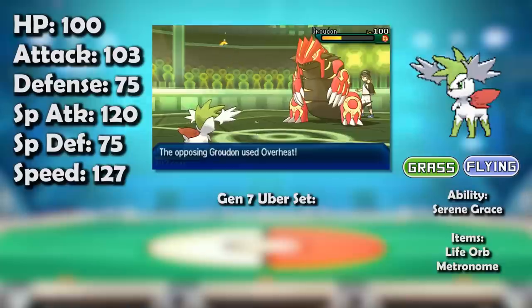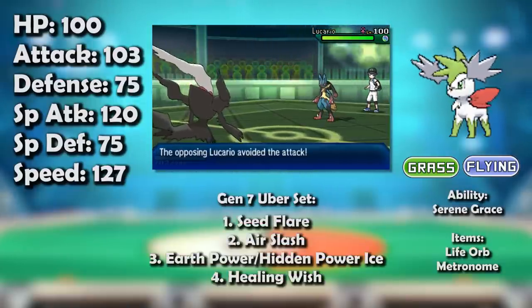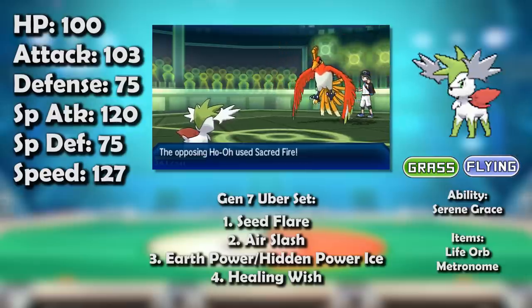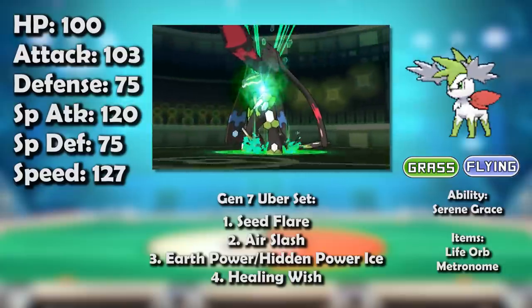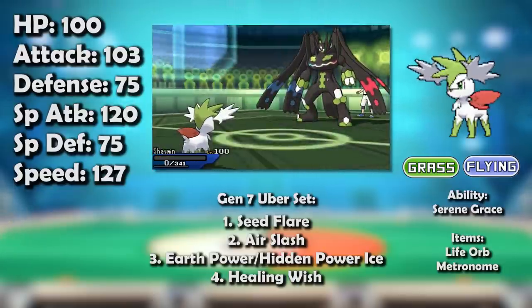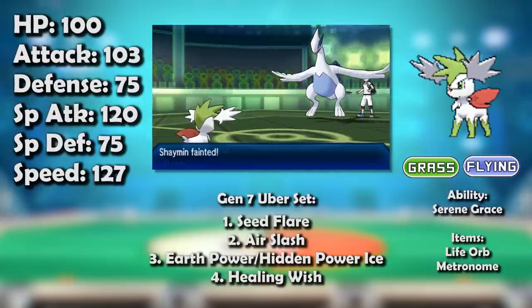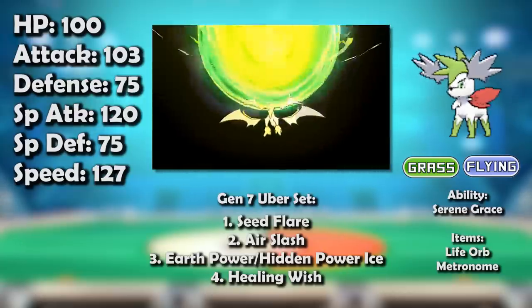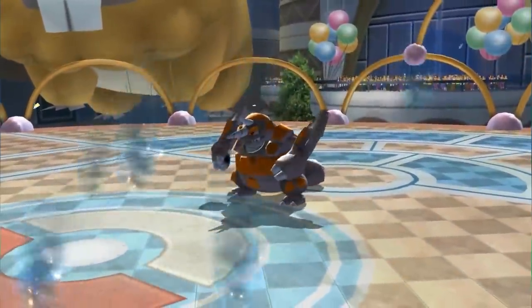Shaymin-Sky did not have it so good in Gen 7 Ubers. All its old issues returned and many new ones arose. Darkrai's Dark Void was nerfed, making it more or less unviable, and thus outrunning it was no longer a big deal. Defogging had never been easier, and Regenerator Ho-Oh had never been more difficult to break, especially in conjunction with other long-lived monsters in Zygarde-Complete, Lugia, Celesteela, Toxapex, and Magearna. It just wasn't worth trying to break through these ever-present monsters — and that was before Ultra Sun and Moon added yet another unbreakable Pokémon in Necrozma-Dusk Mane, as well as another Pokémon that outsped and dominated Shaymin in Ultra Necrozma.